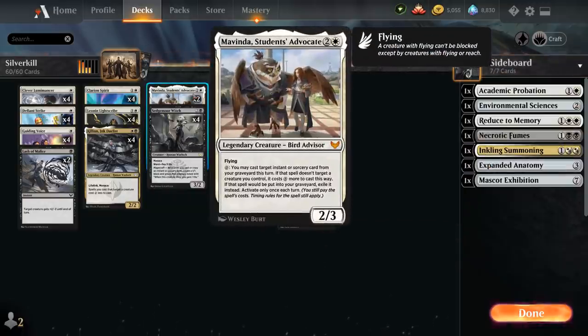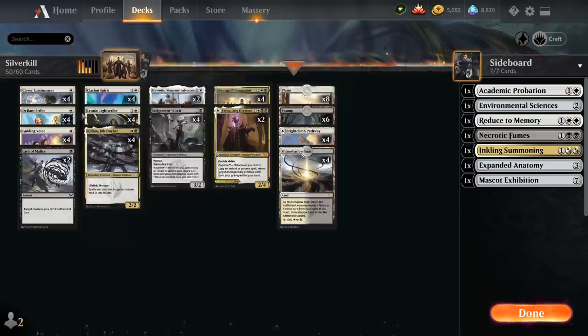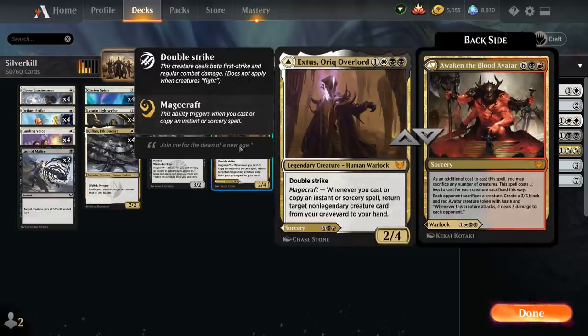We can also get Expanded Anatomy back with Mavinda out of the graveyard. Mascot Exhibition, if we have access to a ton of mana, can generate 3 creatures for us. Finally, we have 2 copies of Lash of Malice — a 1-mana instant giving target creature +2/-2 until end of turn. We'll mostly use this as removal for an opposing creature with 1 or 2 toughness, but also as a pump spell for our own creature. If we target Lumimancer or Leonin Light Scribe, the Magecraft trigger resolves first so they won't die to the -2 toughness. Because it can target our own creature, we can also get it back with Mavinda.